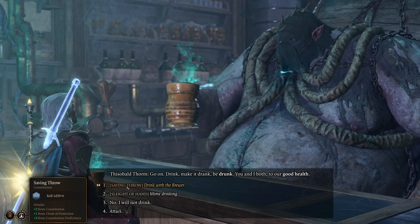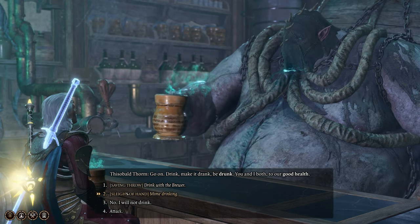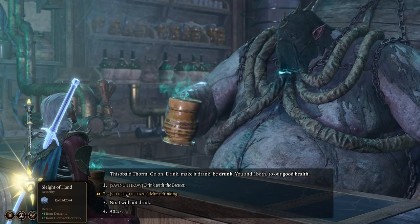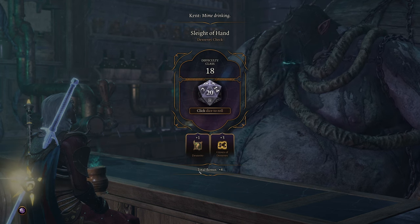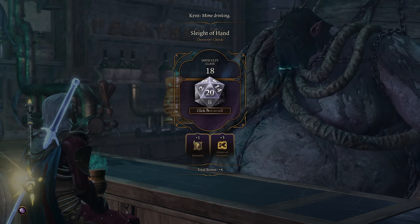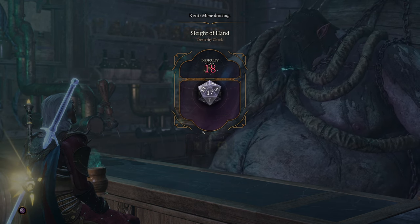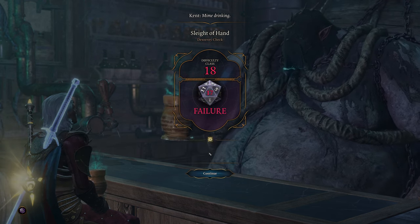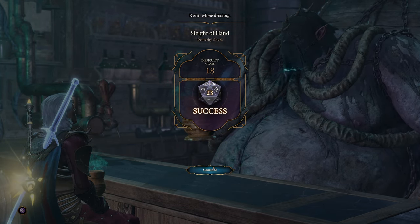Saving through. Drink with the brewer. I can do sleight of hand, right? How much is the sleight of hand? I can mime drinking, right? Okay — eighteen. Wow. We will roll again. Nice, let's try that.